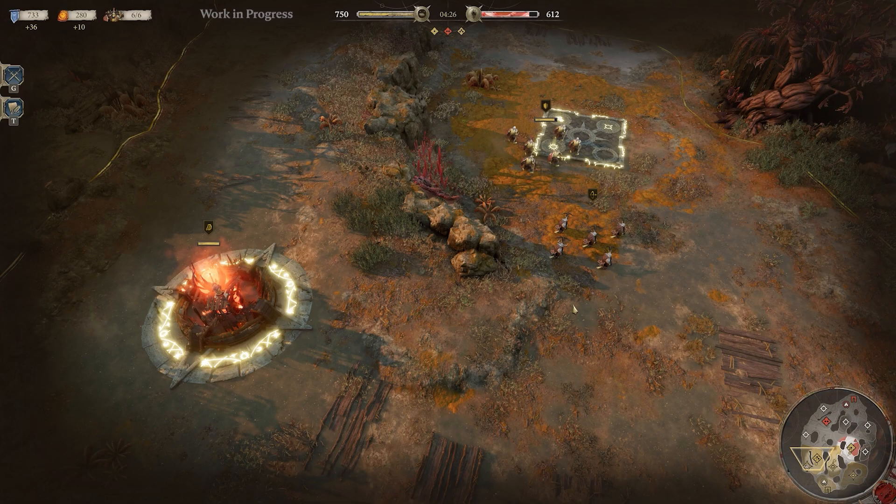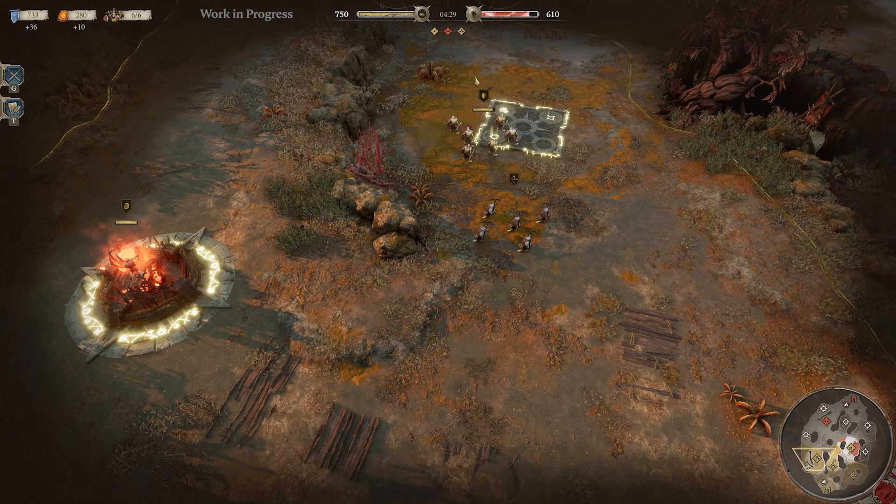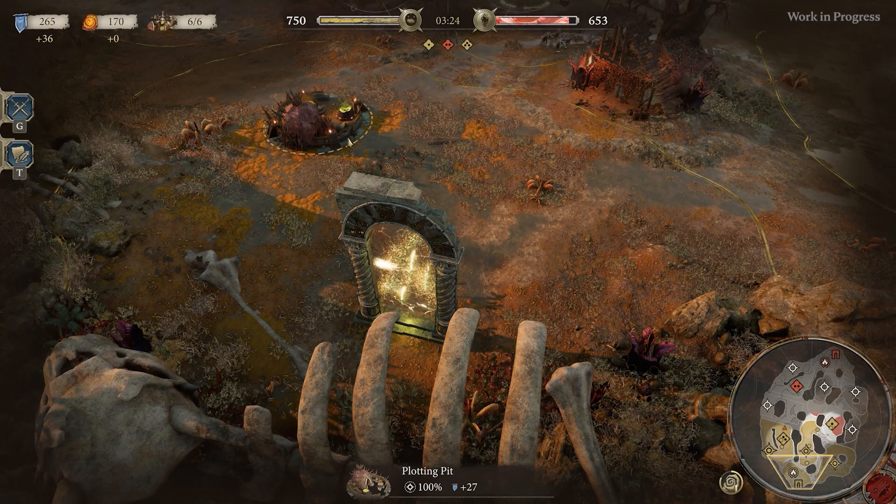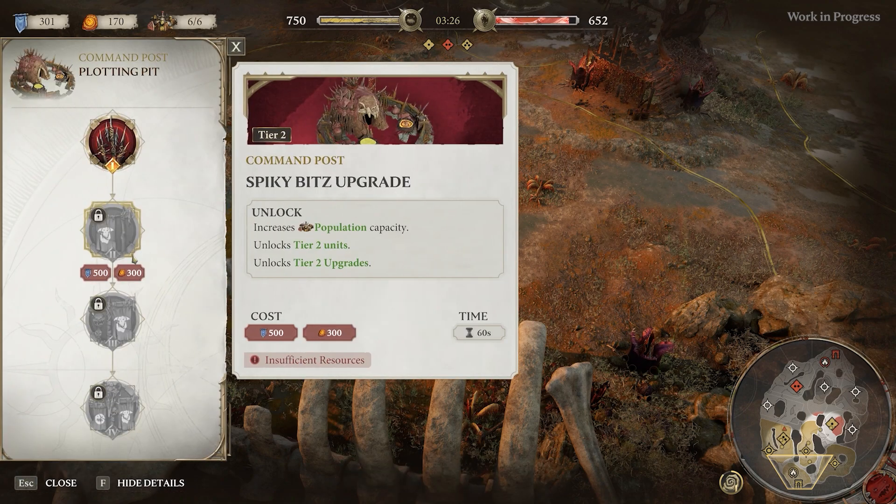We've spent a lot of time really streamlining the interface to try and reduce the impact of having to click on menus. So now you can click on objects to bring up interfaces, you can click to close, you can click anywhere off the interface and it will immediately shut it down. On top of this, we allow you to actually move the game camera with the interfaces open. So now you can strategize with menus at the same time as viewing what's going on anywhere in the game world.